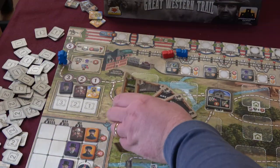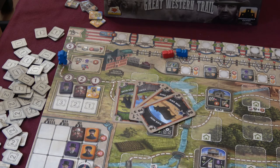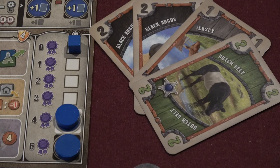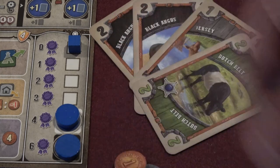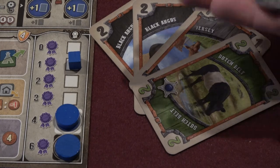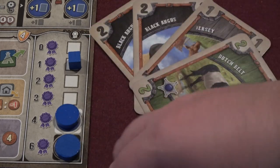Task four is to show their hand to the other players and calculate its breed value. The value of their hand is the sum of each unique card's breed value. Duplicate cards are not counted, so you want to have as many different breeds in your hand as possible, and preferably high-quality breeds. Once the hand's value has been calculated, a player can choose to spend certificates to further increase its value. Once they know the total value of their herd with their certificates, they discard it and then collect money equal to that value.